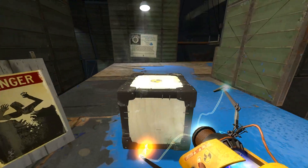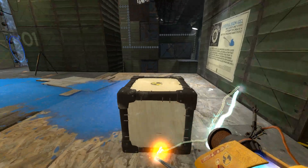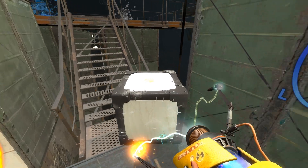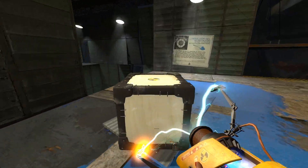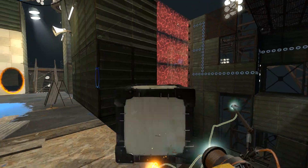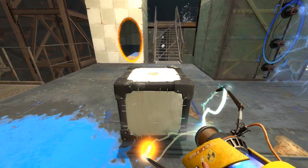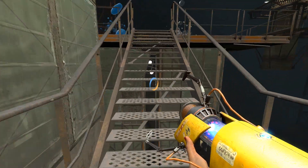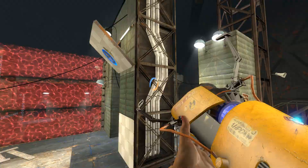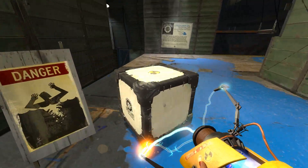Is there a way to turn that off — that streaky particle line thingy? I don't need to see that every time I go through a portal. Okay, so I thought that was a bottomless pit at first — apparently it's not. Apparently you're actually supposed to use that for momentum, so now I think we can finally get over there.